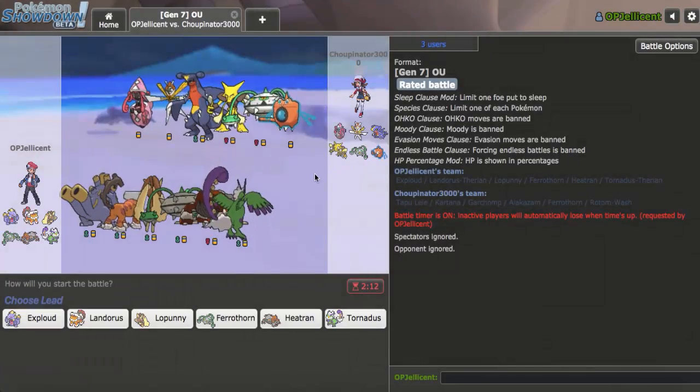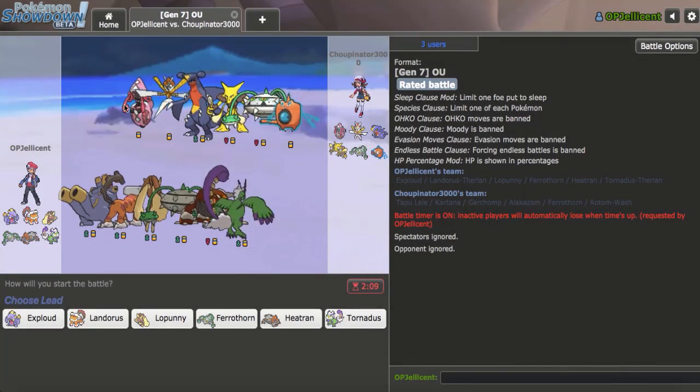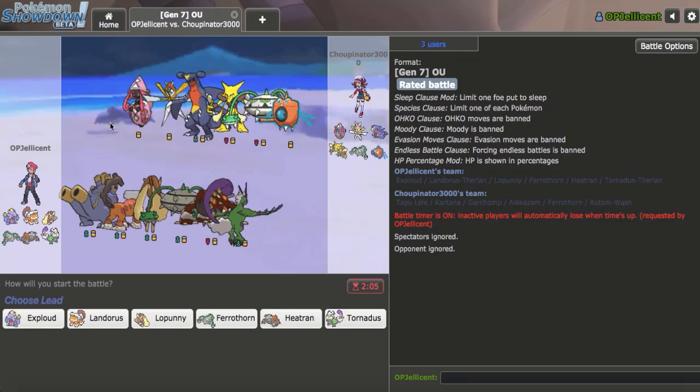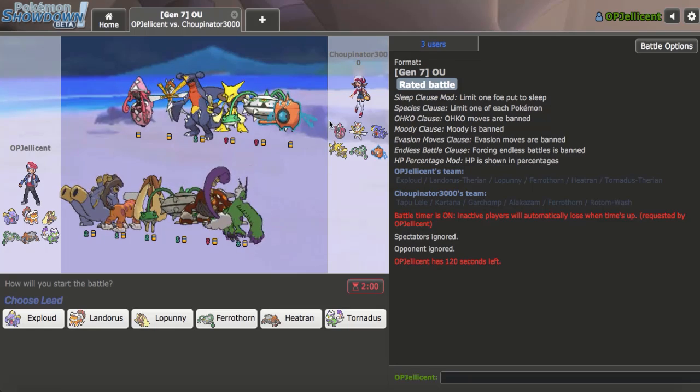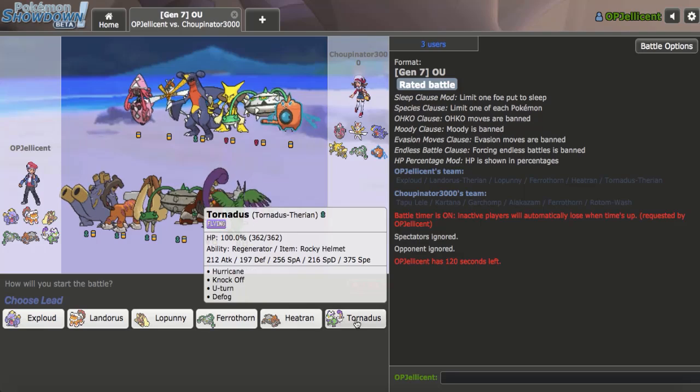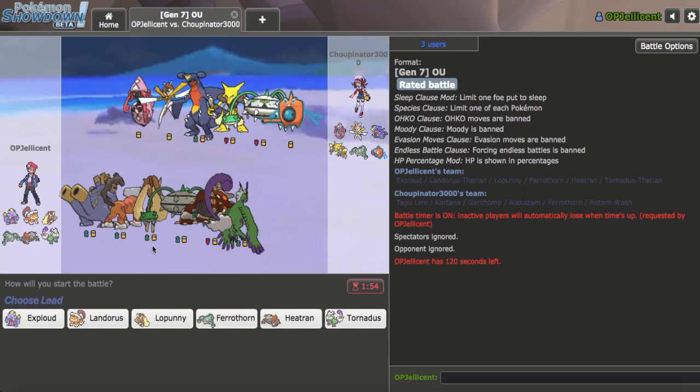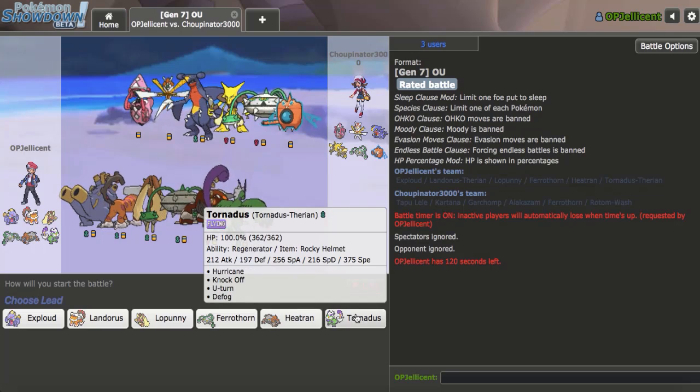Okay, tough start for sure, but I think this next game is a lot more doable. Earthquake looks great except for the Rotom-Wash of course, but I could try to Bandorus U-Turn out and weaken it multiple times, which I think could work. I think my best lead right here is probably Torn — they'll probably lead Garchomp so Lopunny or Torn can do well.